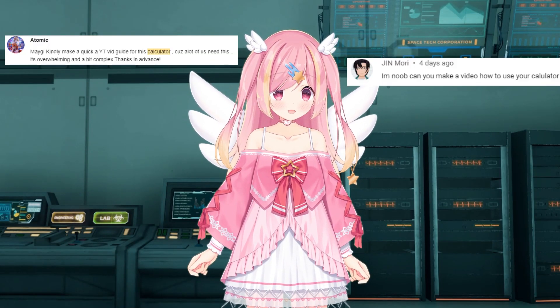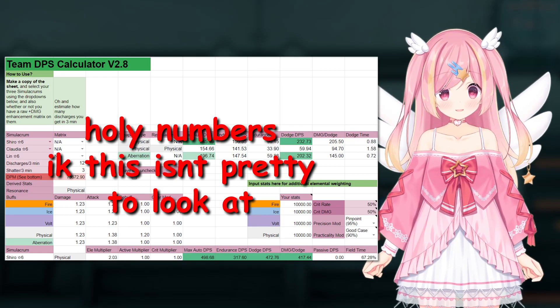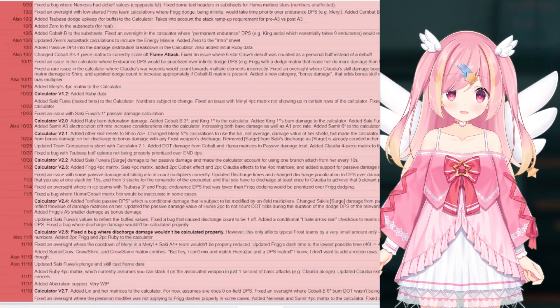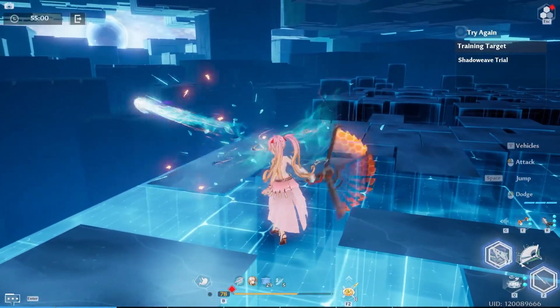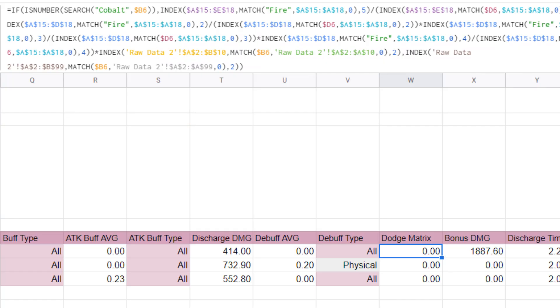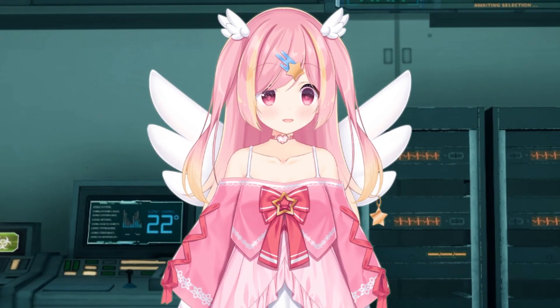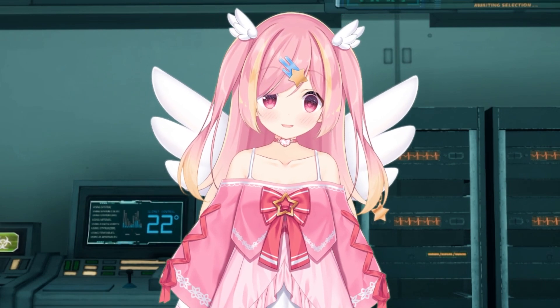Hi everyone! I thought I'd make a quick guide to explain my damage calculator. This is a project I've been working on and have poured many hours into, between counting all the frame data, to compiling the information, and then working on many layers of logic to make the calculations as accurate as possible. This is where the numbers in my videos come from.